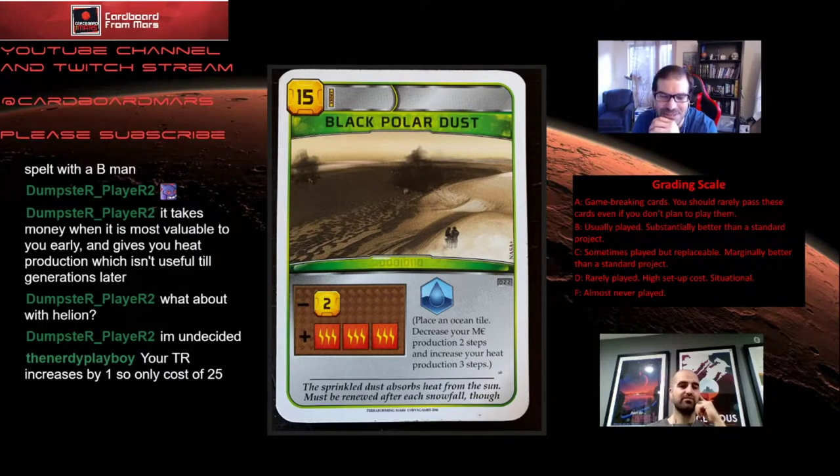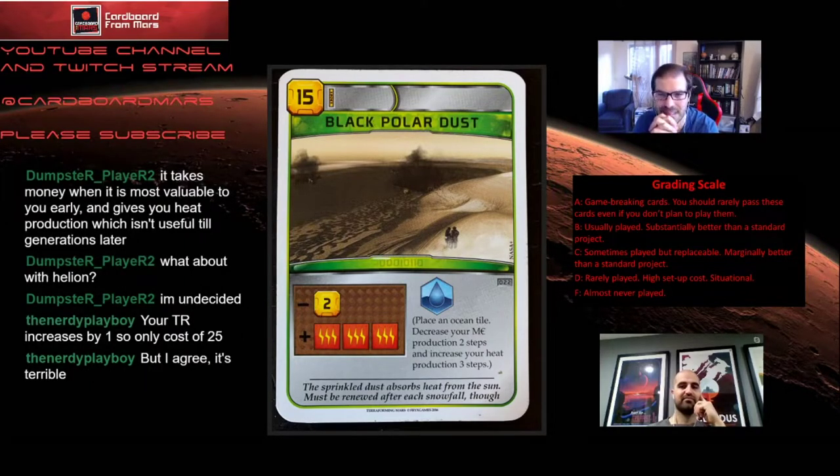What about with Helion? When I first saw it I thought it was a Helion card, but then — it costs you 18, you play an ocean tile, and you get a plus one to your economy. That's kind of meh. If you get some value off the ocean placement it's okay, but you'd much rather with Helion play something else — there are other cards that are much cheaper and give you a boost of three to heat without nerfing your credit production. With Helion it's no longer the worst card in the game, it's just really bad. You're basically playing an ocean for 15.